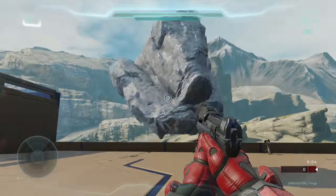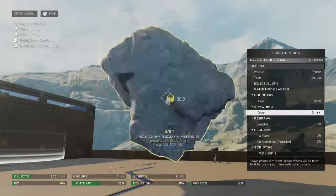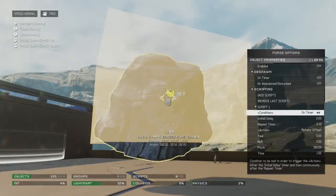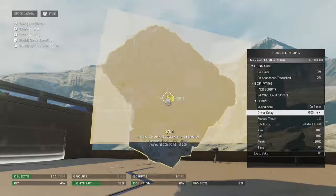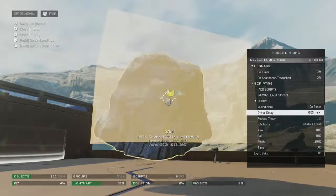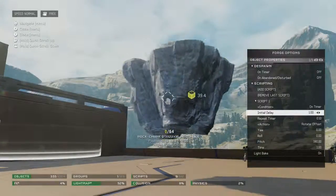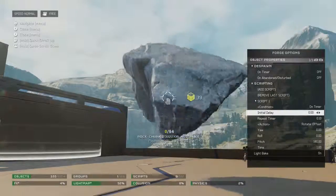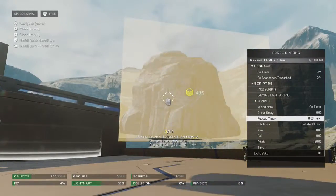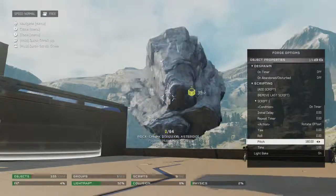This is the asteroid here, and it's rotating at a 180-degree angle every tenth of a second. In its object properties, there's just one script. It's on the timer, which is real time. The initial delay is how many seconds it needs to wait before it actually starts. We're going to set that to zero. Repeat timer to 0.10. Then set the action to rotate offset, and go to pitch 180 degrees.